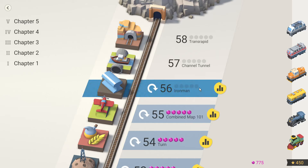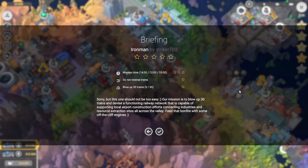G'day! Today we're gonna have a look at level 56 in the Sapphire DLC of Train Valley 2. This one's called Iron Man. We have 10 minutes, we can't reverse trains, and we have to blow up 30 trains.